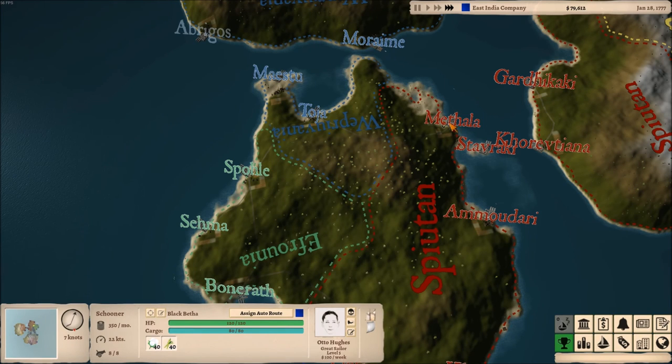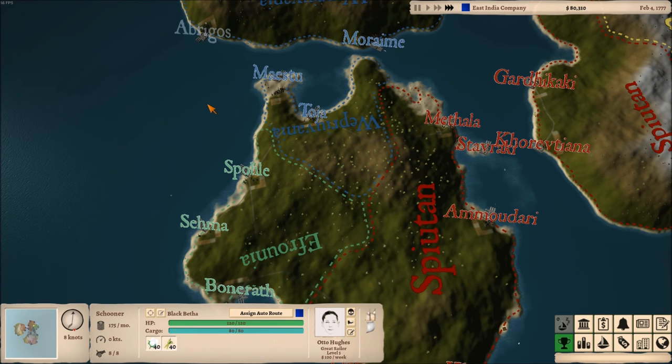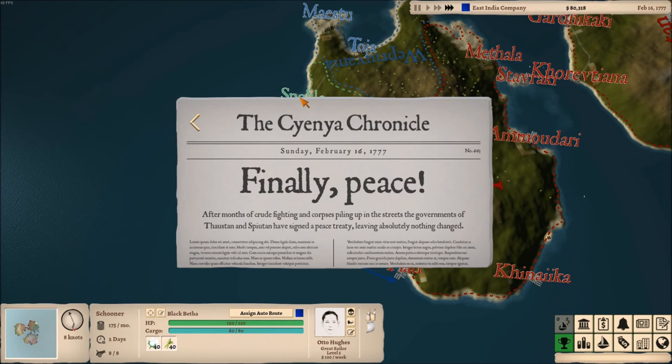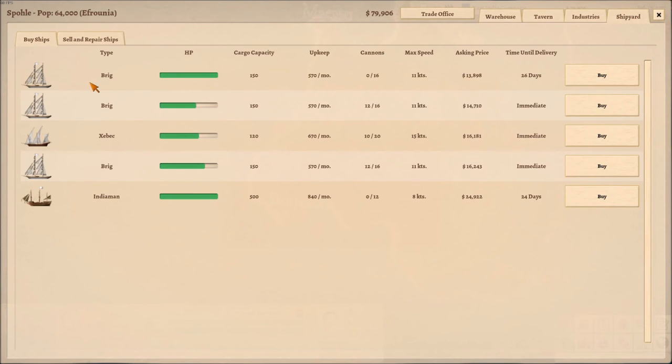Moraine is short on wood to get their industry going, and one of the places I can get wood is from Mathala — Mathala has 500 plus wood and it's pretty cheap too. So I'm going to set up a trade route between these two. Unfortunately, I wasn't able to find a nice ship and captain combination up in that area, but I did find one here at a shipyard. I'm looking for speed as much as anything and I'm not going to worry too much about the cost.